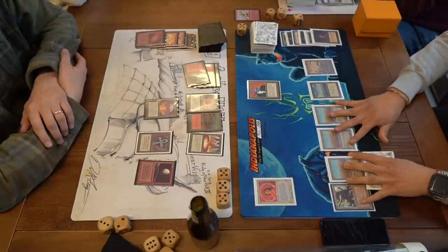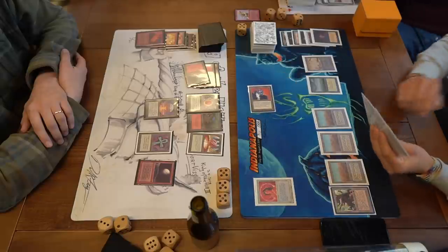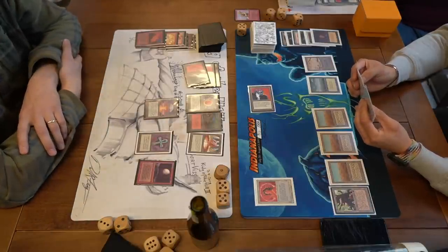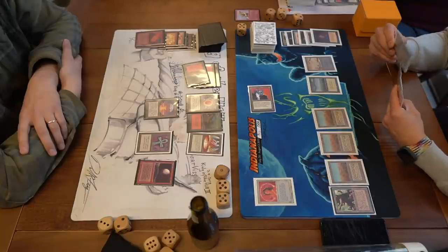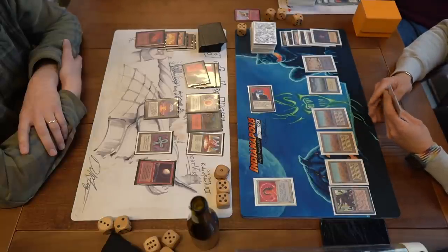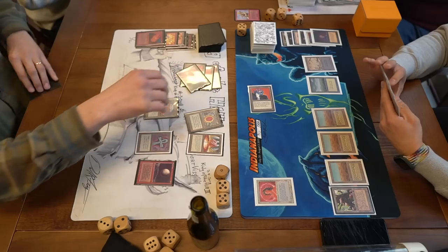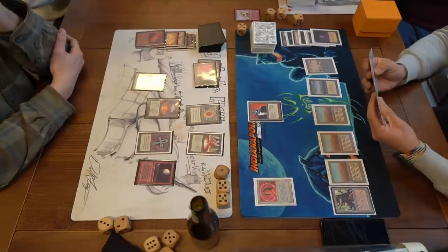There's a Mox Ruby and a pass. Can you imagine if he hadn't played Blood Moon — Jimmy could now play out Serra Angel dealing 8 damage a turn, that would be huge. But it's not meant to be. There's an attack for 4 and David takes the damage dropping to 11. Jimmy is a little in the tank — does he want to play a land? I wouldn't do it, though if he's thinking about playing Plains to cast Serra Angel that makes sense, but that would mean he goes to 3. There's a Mox and a pass. This is an exciting game 2 — it can go either way. Jimmy on 5, David on 11.